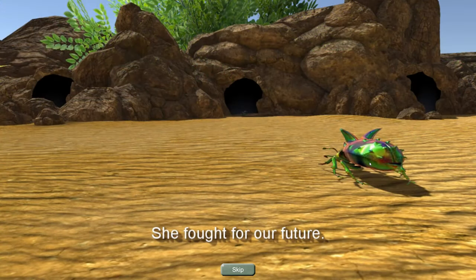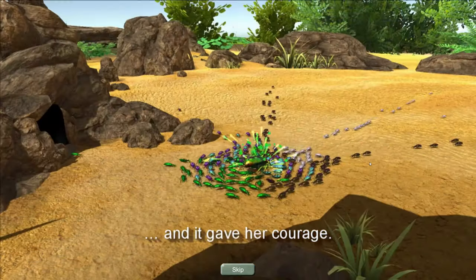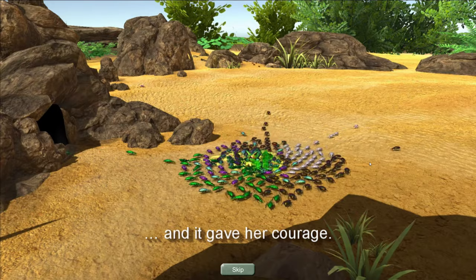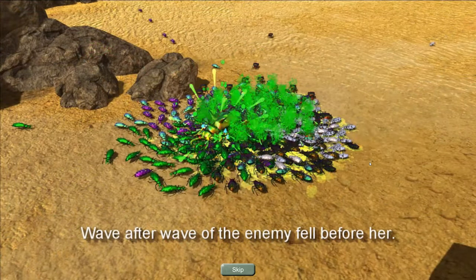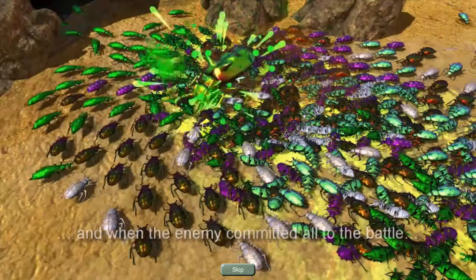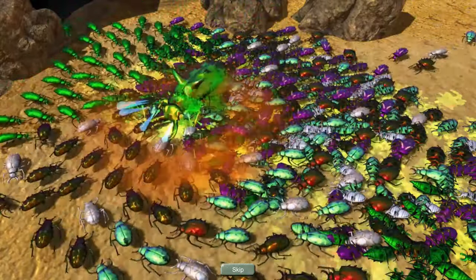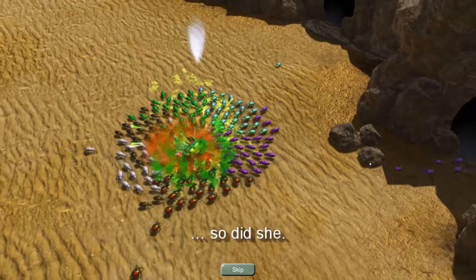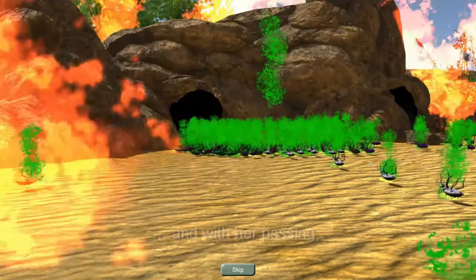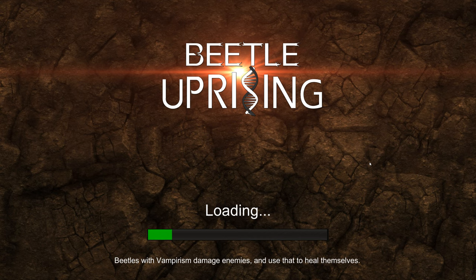Got a little bit of a story going on. Look at all these colorful beetles. Wave after wave of the enemy fell before her, and when the enemy committed all to the battle, so did she. She exploded. Oh my god. We rise and take our place in this world. Okay, so that's just a little bit of a setup for your colony.